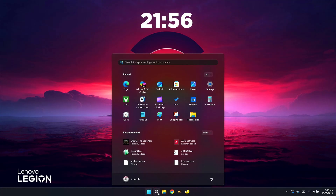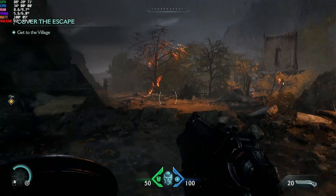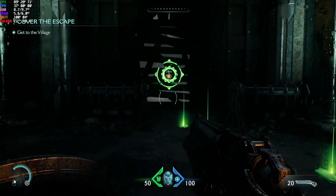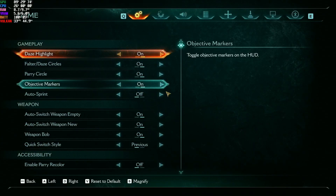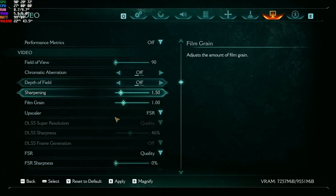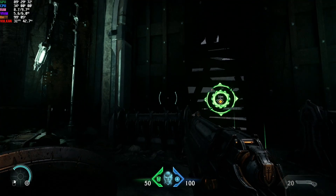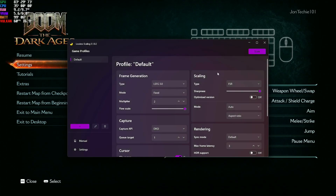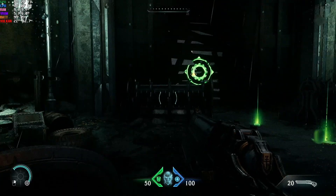Kapag nag-launch tayo nung Doom Dark Ages, hindi na yan mag-hang or magka-crash. Working na sya. Hindi na yan magka-crash or mag-lag. Kailangan ma-off yung frame gen nyo — once na-on nyo yung frame gen, magka-crash na ulit yan. So iwasan nyo i-open yung frame gen. Para maging smooth yung FPS natin, gagamitin tayo ng lossless scaling. Smooth na sya.